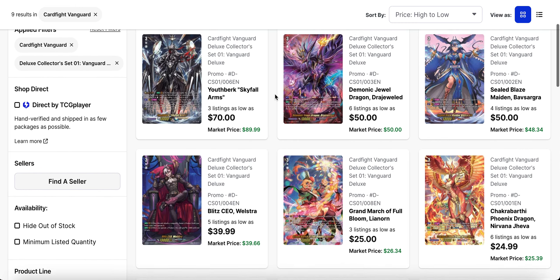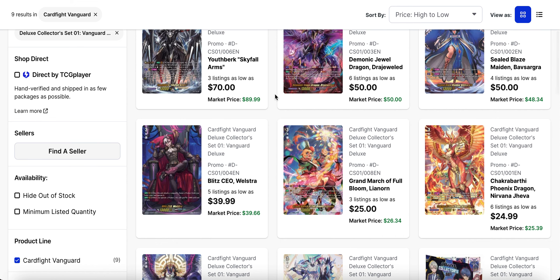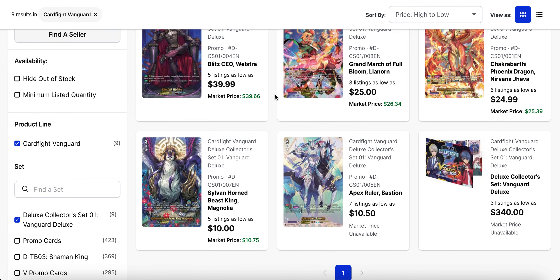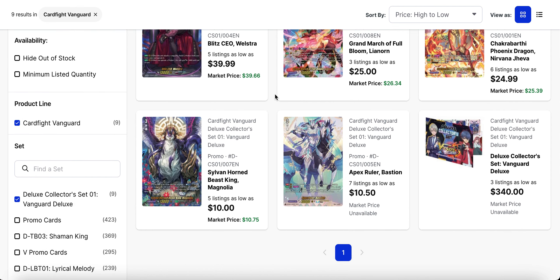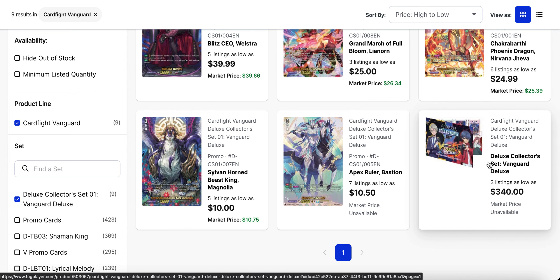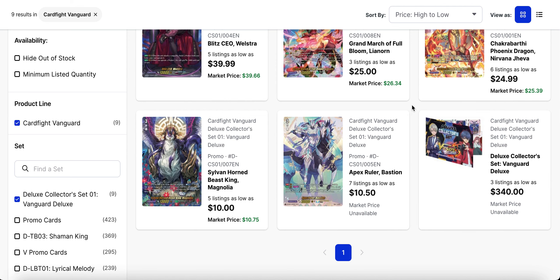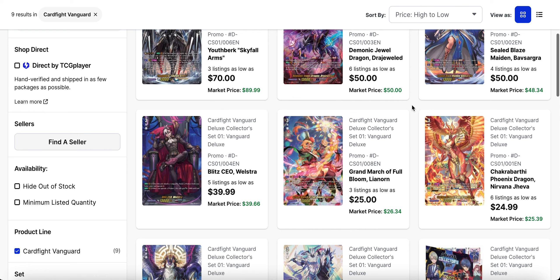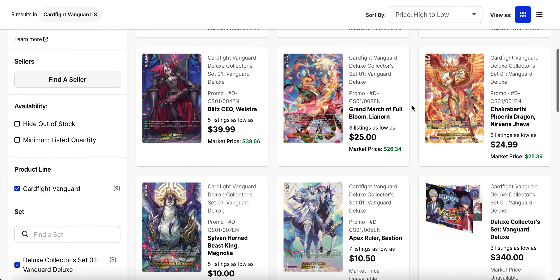In this set you can get Youthburg, Skyfall Arms, Demonic Dredjeweled, Basagra, Wellstras, Leonorn, Jeeva, the grade three Magnolia, and the grade three Bastion as well. Magnolia has sold but Bastion hasn't been getting any love — nobody's bought any copies. It's ten fifty to start with. If you want to buy the full set, it's currently available for three hundred forty dollars and there are three listings. These sold retail at Anime Expo exclusively for a hundred dollars, so that's basically over triple the price at this point.